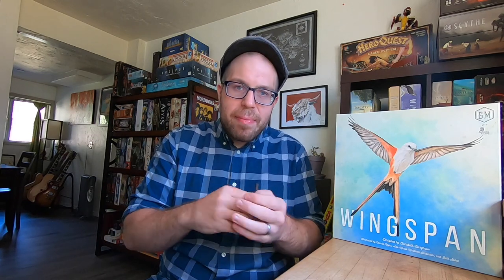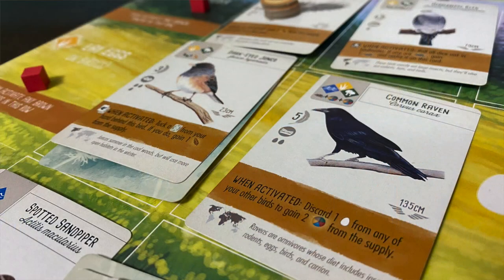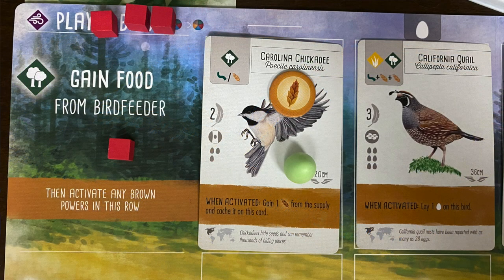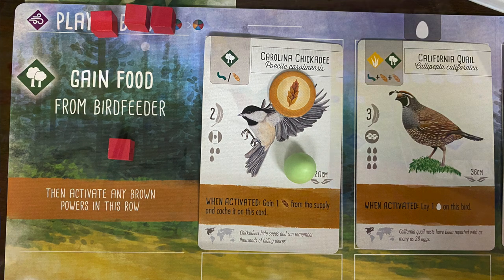Our first tip is to diversify your habitats. I'm not talking about just evenly putting birds into each of your habitats, which may be good in and of itself, but diversify the payouts of them. There are lots of birds in the base game as well as the expansions that will allow you to produce food from the grasslands egg habitat, or in your food habitat, maybe you get to lay some eggs.